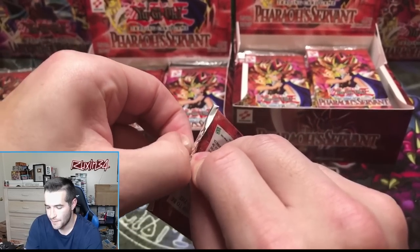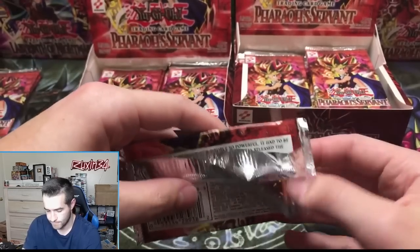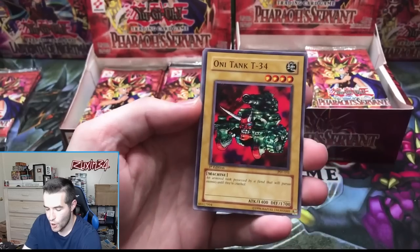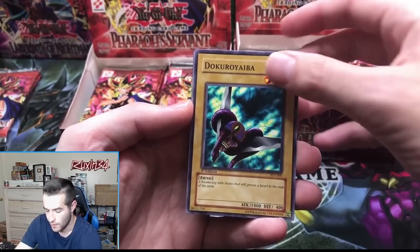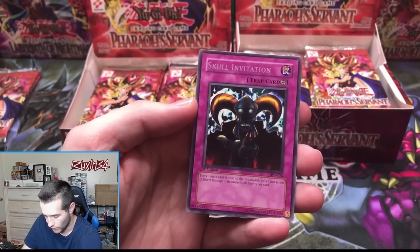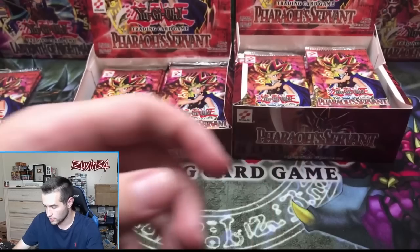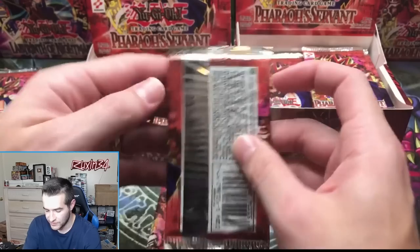This is the hobby pack — this is where we're hoping for the Jinzo. Oni-Tank Ruxin 34, Dokuro Yaiba, Dark Bat, Insect Imitation, and Skull Invitation — double traps. I thought that was a Skull Invitation for a second. Can we get something good? He's trying to get that Jinzo.